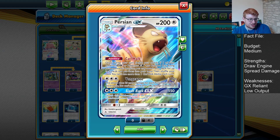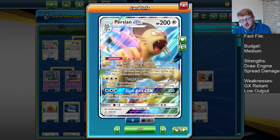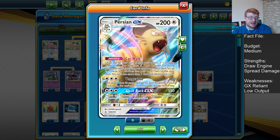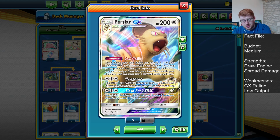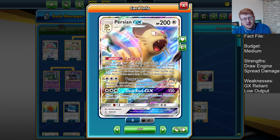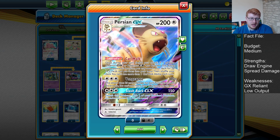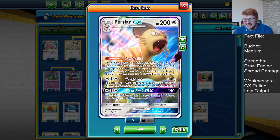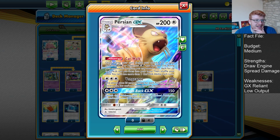We have the Slash Back GX attack, which does 150 as well, which is fantastic. Very similar to the Gallade-based GX attack back with Zoroark — just for one attachment of Triple Colorless Energy, you can do that 150 and switch yourself to the bench, forcing your opponent to go for a non-GX to skew the prize trade or just protect your Persian in general. Slap a Choice Band on and you can knock out Dedenne and Lele and other basic GXs.